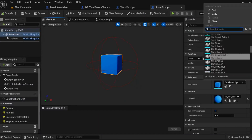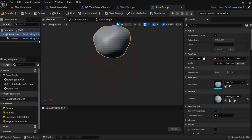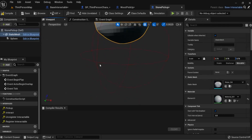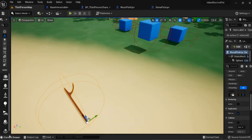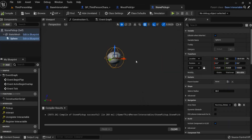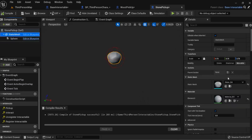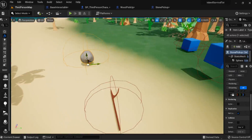Now let's open our content drawer, pick up the stone mesh and assign it to the stone pickup. After dragging it out it's way too big, so we'll scale it down to about 0.4 and make the sphere radius about 10. There we go — we've got stones and sticks in the world.